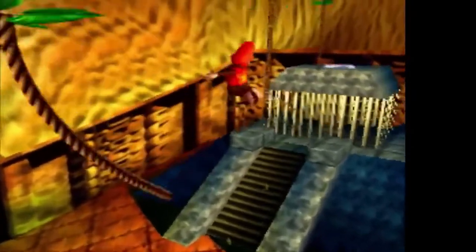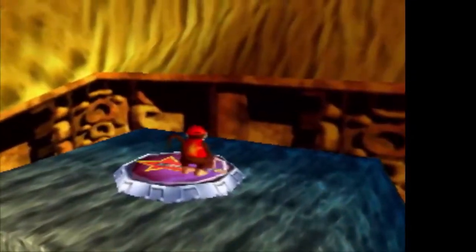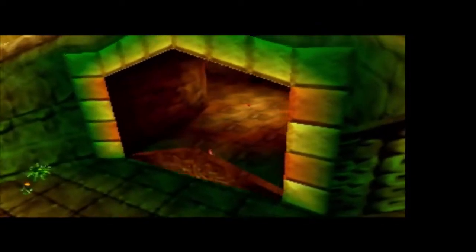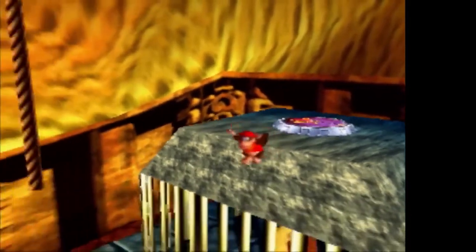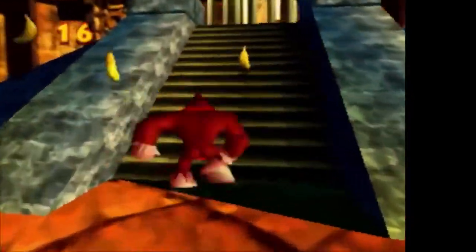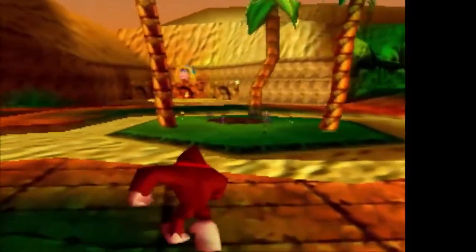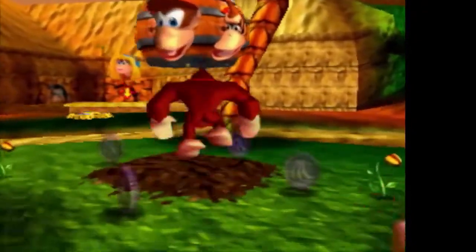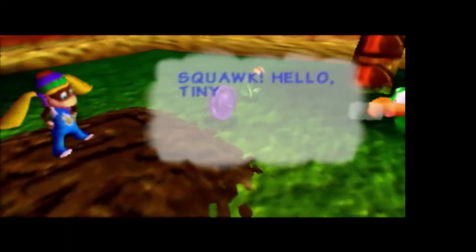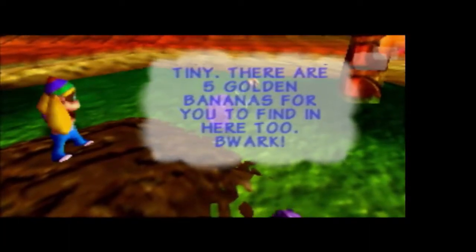As I was swinging over here I noticed there are a couple of yellow bananas in front of the llama's cage that I missed, so I'll grab those in a moment. Diddy plays the guitar and then everything dies as normal, and it also opens up this door, unlocking the rest of the stage. I don't understand the relationship between guitar and door. Yeah, they made no effort whatsoever to make any connection between doing a thing and what happens.